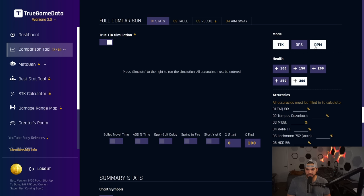You can select if you want TTK, DPS, or DPM, and select the health of your target. A new option is the X start and X end of the graph, so you can shrink it in and just see from X equals 20 up to X equals 60 or something like that. This is also designed for long range right now. I'm going to see if it makes sense for sniper support and SMGs as well, but for now I just want you to use it for long range.